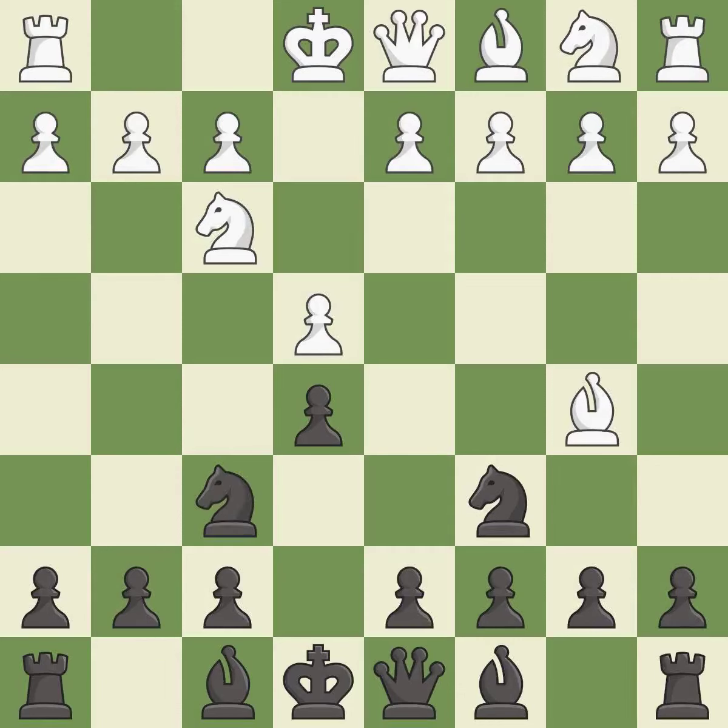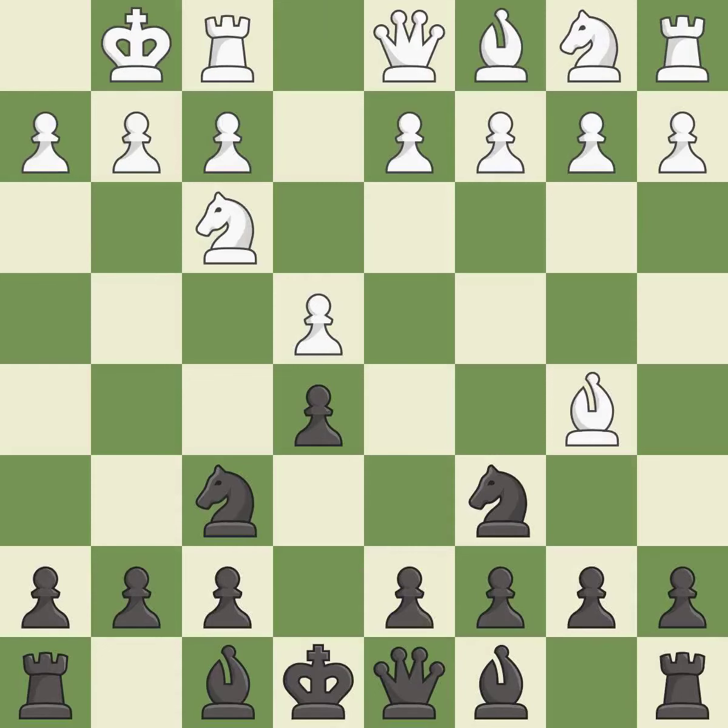Nf6 develops the knight and attacks the undefended e4 pawn. Castling gets the king out of the center and activates the rook. NxE4 captures the e4 pawn and places the knight in the center of the board where it controls many important squares. D4 opens up the center, attacks the e5 pawn, and allows the dark-squared bishop to develop.